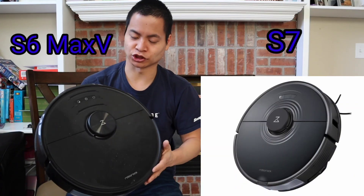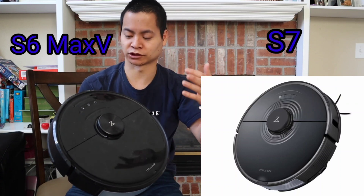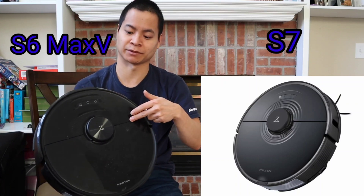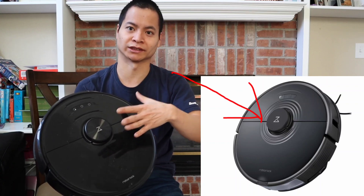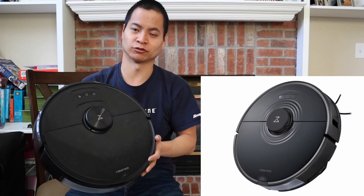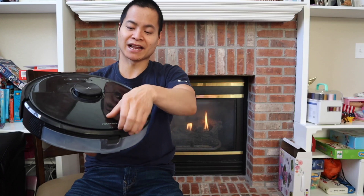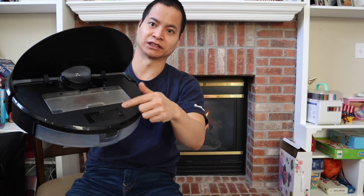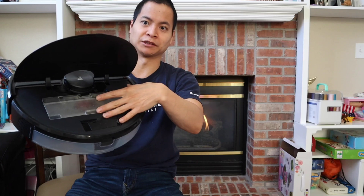The new Roblox S7 doesn't shy away from its original design. It has a 3-button layout: spot clean, the power button which acts as a clean button, and return to home. One thing the Roblox S7 has over the S6 Max-V is this little spiral pattern — very cool, kind of like representing the ultrasonic ripple effect of waves. The design is very similar, with the water system in the back, and if you open up the lid, the 470ml dustbin will be right there along with the clean tool, Wi-Fi reset, and Wi-Fi indicators.